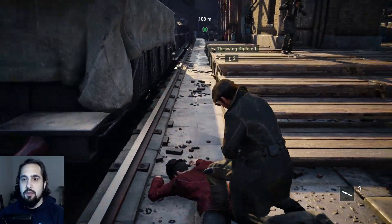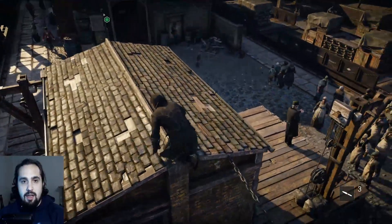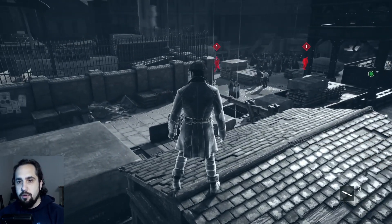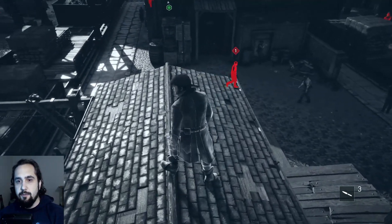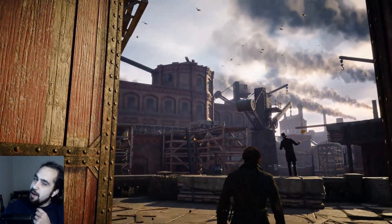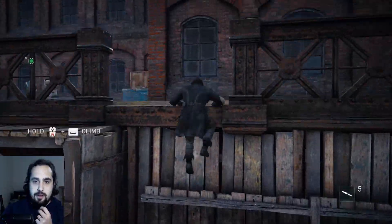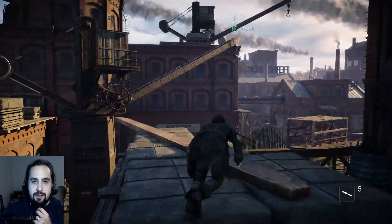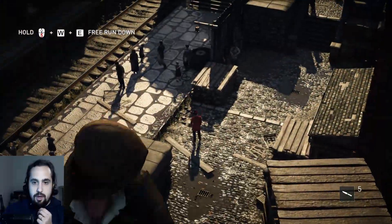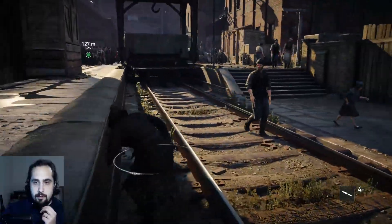After the air assassination we want to loot as many bodies as we can to get our throwing knives back up. An individual is walking toward us — we mark everybody, move forward a little — but unfortunately as he turns he notices us at the top of the stairs. That's a restart. Back to leaving the factory, running to the crane, everything very similar to last time.